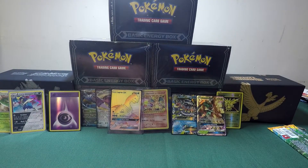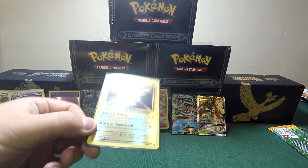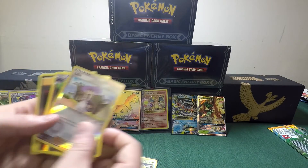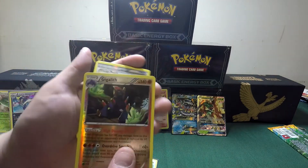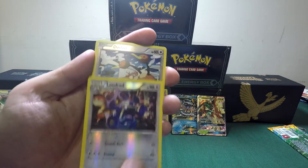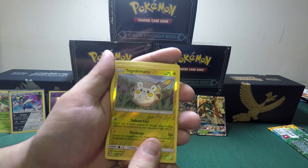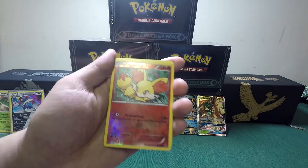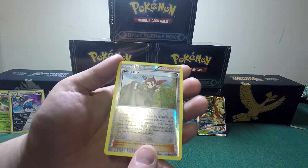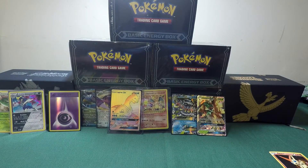We'll do the profit and losses later and let you guys know if we made any money. Let's do a review real quick. We'll start with the Reverse Holos we really liked: a Zapdos Reverse Holo, a Lillie Reverse Holo, Gigalith, Energy Pouch, Serperior, Loudred, Doduo, and the Devolution Spray — all Reverse Holos. We also have the Togedemaru, Chinchou, Energy Switch, a Fennekin, Ghastly, Ninja Boy, and Victini which is a promo so that goes into a different pile. From the last pack, we have the Gloom and the Aipom.